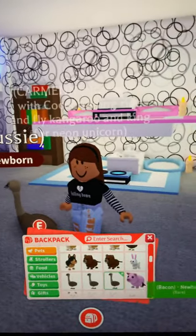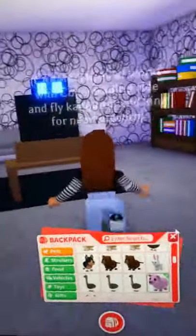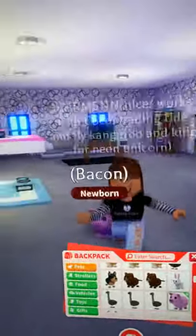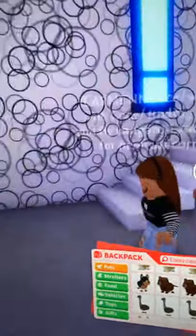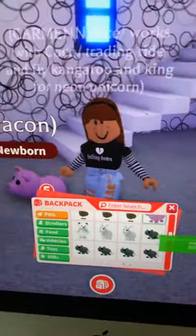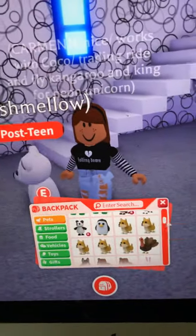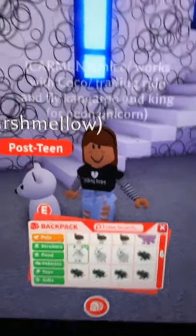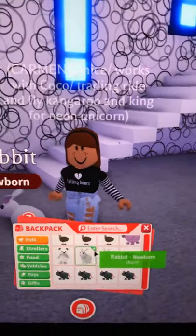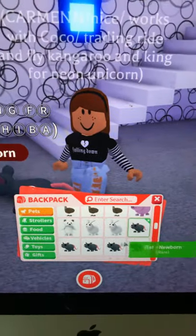These are emus — I have three of them. This one's named Aussie, from the Aussie eggs. I have a pig named Bacon — don't say anything, its name is Bacon, period. This is my polar bear named Marshmallow; my friend traded it to me. I also have two rabbits and five rats.